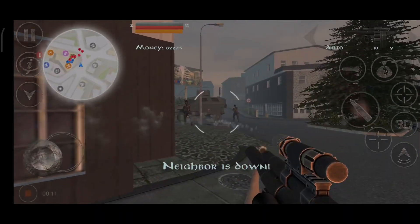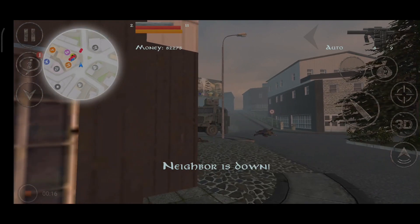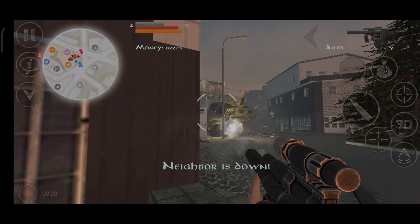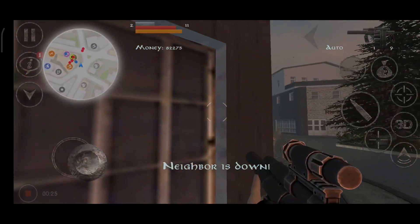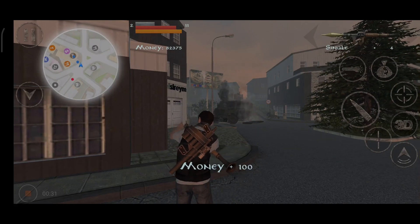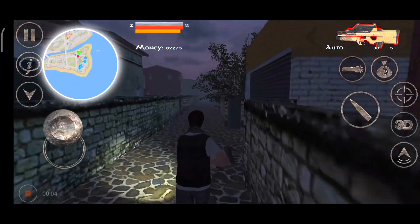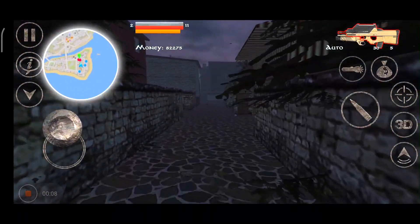The first one is 'Base Under Attack', but now it's on my base at the hotel — my favorite one. To unlock this, you must have Endless War, but you also have to clean the military base first. The second one is similar but in a different area.